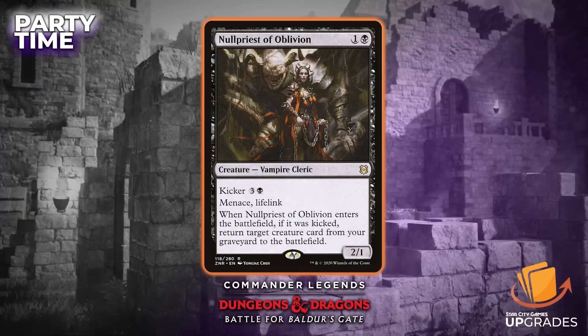Null Priest of the Oblivion is two mana, colorless and a black, 2/1. It's a Vampire Cleric, so it still has a party creature type. It has kicker of three colorless and a black, plus menace and lifelink. When it enters the battlefield, if it was kicked, you get to return a creature card from your graveyard to the battlefield. The cleric creature type is a bonus — it's a small creature but it's still part of your party, and you need those creatures to make sure you get there.